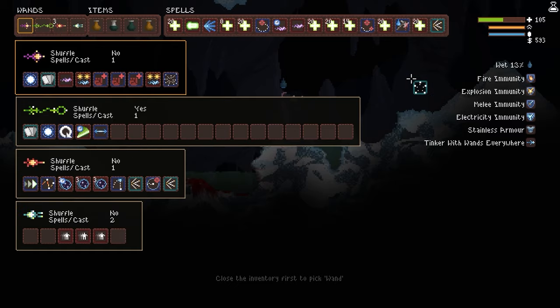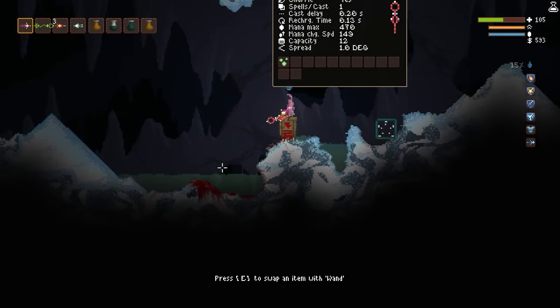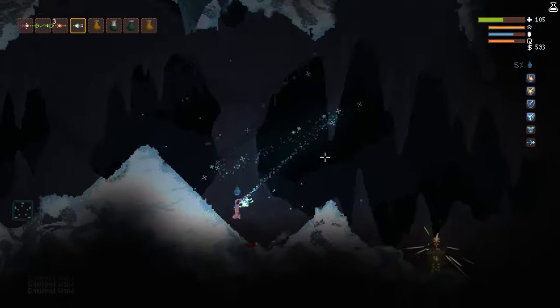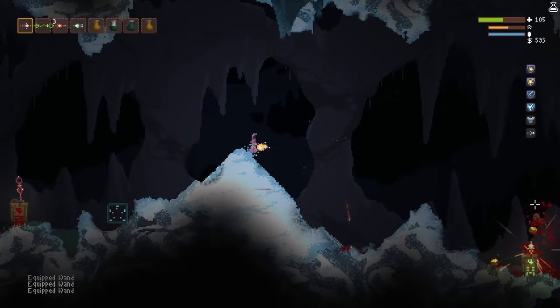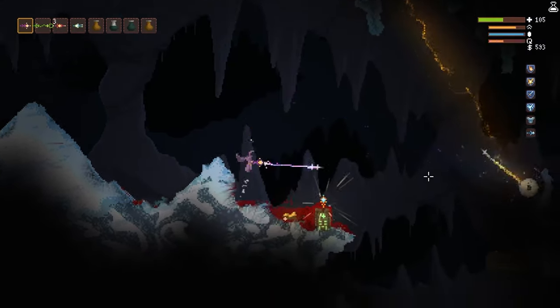We'll go through and show you where the black holes are and all that other stuff. The tele wand in and of itself works pretty well as is. But if you want something a little bit easier to control, or if you want better mana regeneration — because this one does not have great mana regeneration — there's one right over here that you can pick up that goes very well with it.